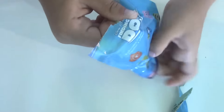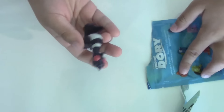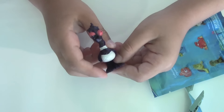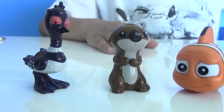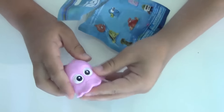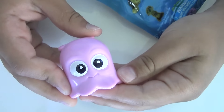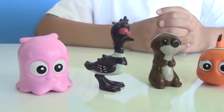I hope I can get Dory! And we got Becky! So here comes Becky! Now let's open the last blind bag and see who's our last mystery figure. And it's Pearl! Here comes our last figure. So we didn't get Dory, but don't worry — we'll get her soon.